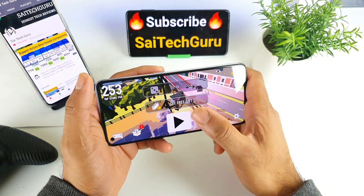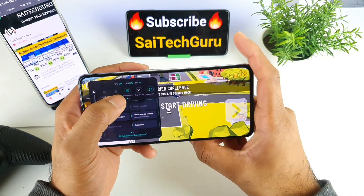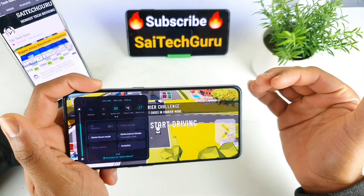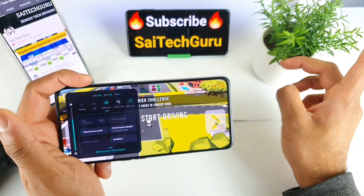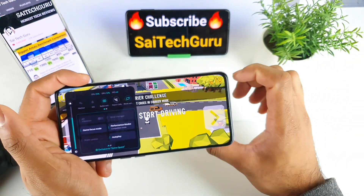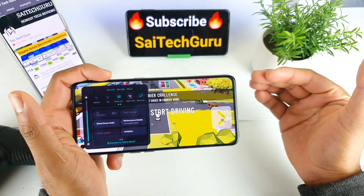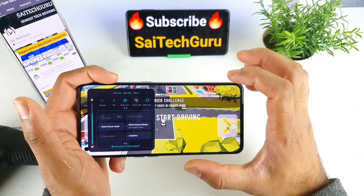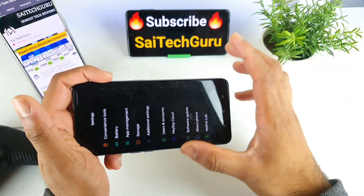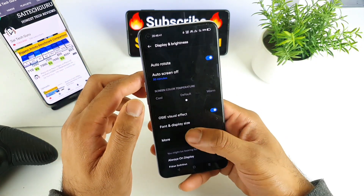Overall, even with the new Realme UI 2.0 update, the 120Hz refresh rate display is not working properly in Game Space. I'm still getting only 60 fps, even though this particular game supports 120Hz refresh rate. I tried playing on the POCO X3 and it worked properly there — Game Turbo also showed very good results. But in Realme phones this is a problem; the fps meter doesn't always work properly and doesn't display the exact fps count. Let me check whether I had already changed the setting to 120Hz.